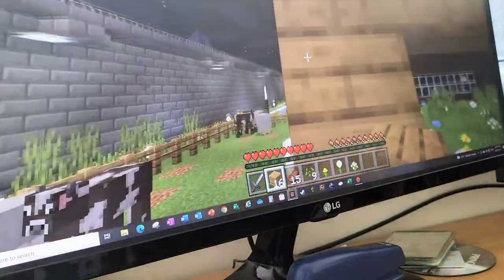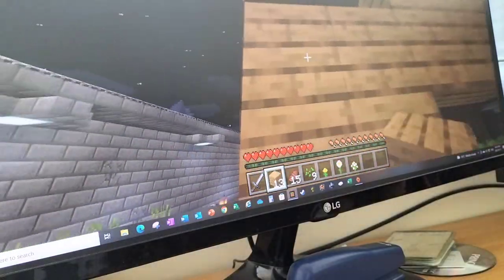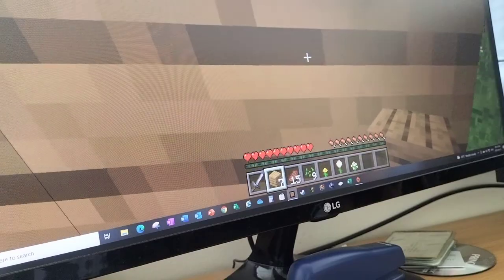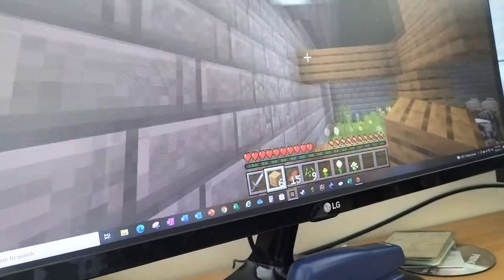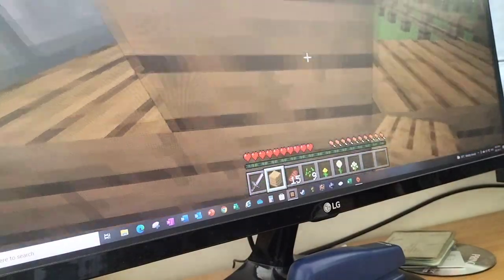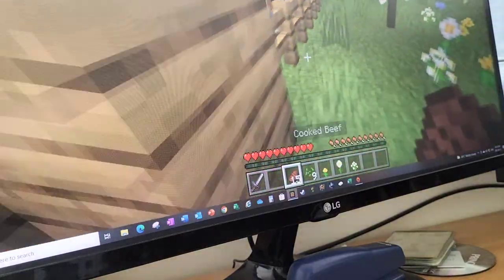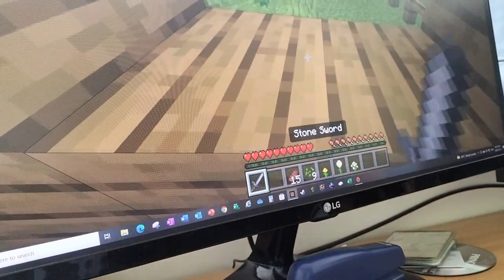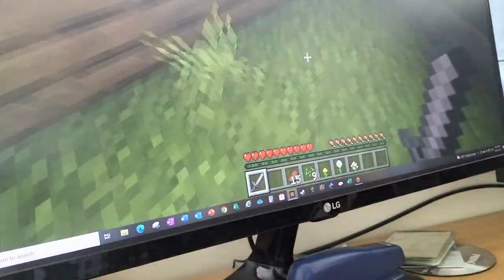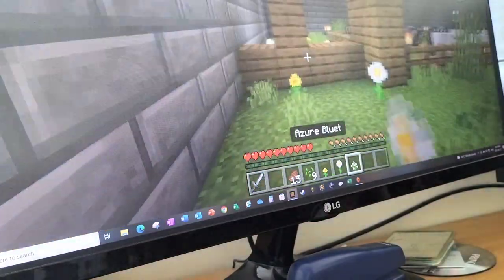I'm just building a little structure in my base. It's not the nicest structure I've ever built, but I'm in survival — I can't go to creative. I did go in creative the last time and cheat. I'm really sorry. Taking a woodland mansion in survival is the hardest — I've even been practicing when I wasn't recording. It's really hard. I tried to break through and a vindicator saw me, so I had to leave.